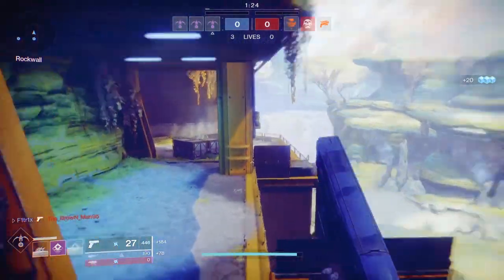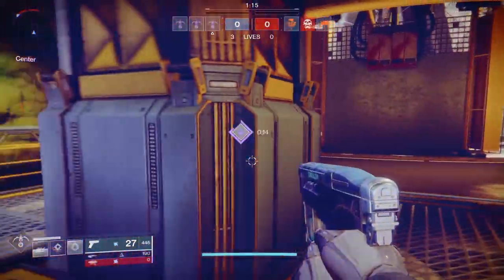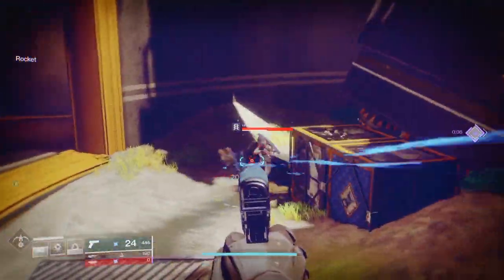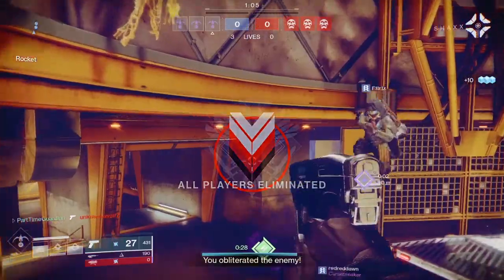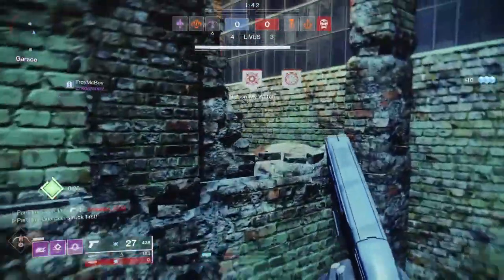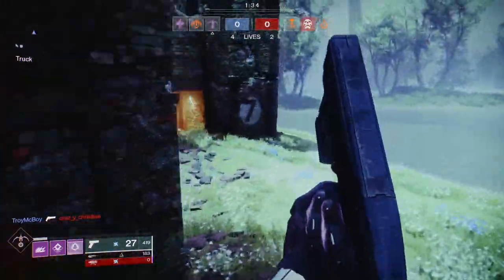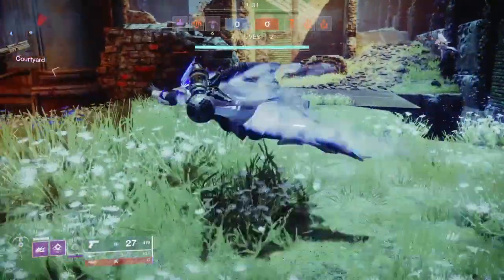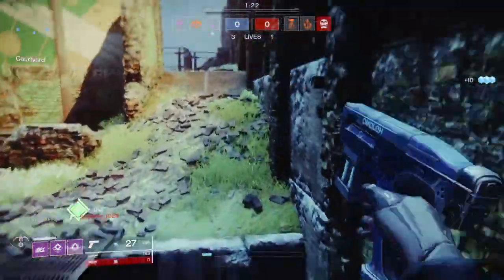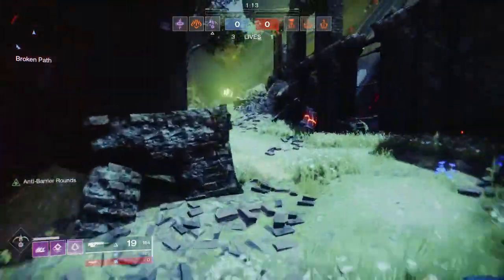With the new random roll system for Last Hope, you can tailor the weapon through grinding to match your playstyle. My roll is Tap the Trigger and Range Finder with a Range Masterwork. Tap the Trigger gives great stability right when you start shooting — and this weapon already has good vertical stability. The purpose of this weapon in my loadout is as a closer: when people move in on you, or you move in on them, it bails you out of trouble or lets you be aggressive and get in someone's face and land those shots.